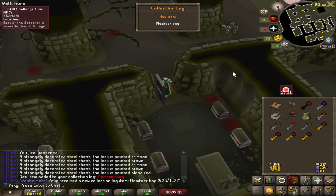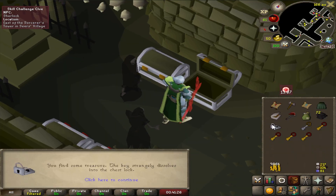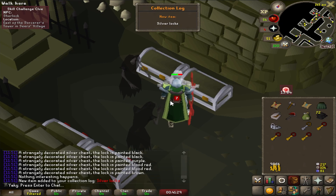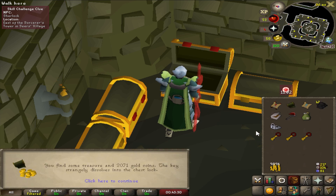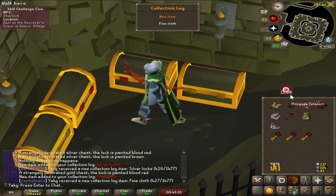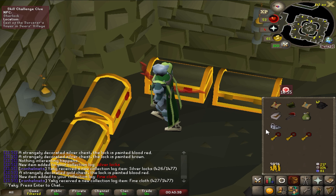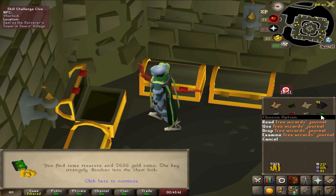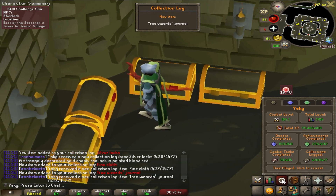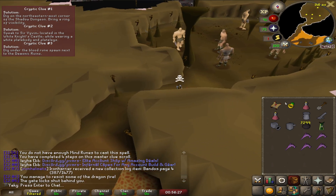Hunter came back and we actually got a collection log slot! Silver locks — another collection log! Do not use all the keys, leave one. And that's a slot too — fine cloth, another log, and another log! Oh my god, I love this place. This is exactly the reason why I didn't do the master clue when I was first opening clues.